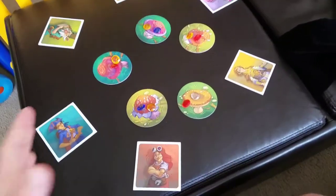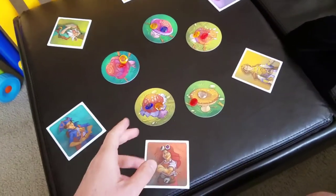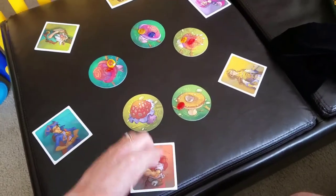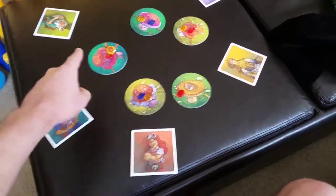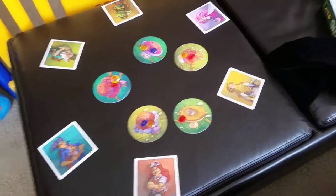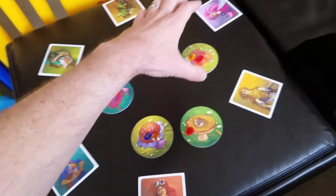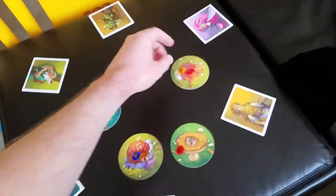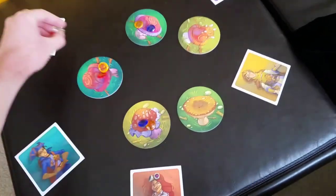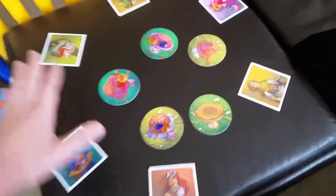So on the count of three, everyone's going to point at a mushroom. If you're the only one pointing at a mushroom, you will get the gems on it and simply put them on your card. If more than one person is pointing at anything, no one gets that thing. Let's say two people were pointing at this one, two people were pointing at this one, and the other two people were pointing at these — so this person gets their gems. You could point at anything, no matter where you're sitting.